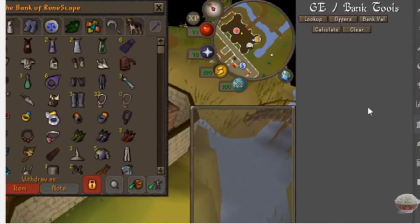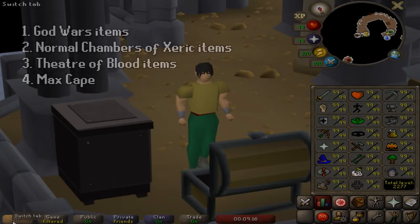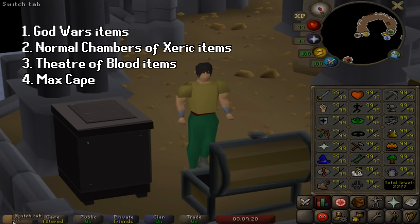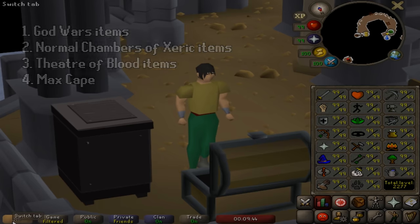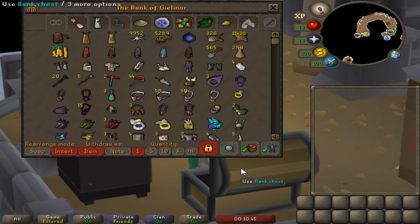Looking back at my old video from last year, my bank value was approximately 5.6 billion, and I'm sure it's way higher now. I've been playing this account very consistently for the past three years. I mainly focused on PVM goals — my first major completion was God Wars about two years ago, then Chambers of Xeric about a year ago, and recently I completed Theatre of Blood with all the items. Let's go to the bank and I'll show you everything, including my house for extra pets and treasure trail stuff.